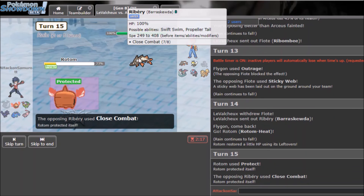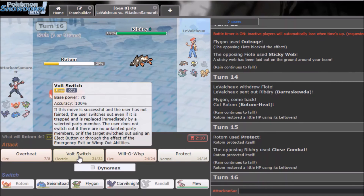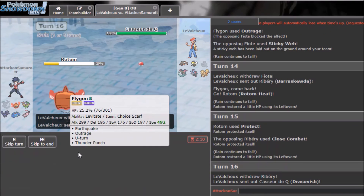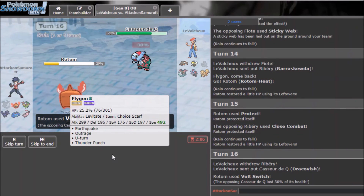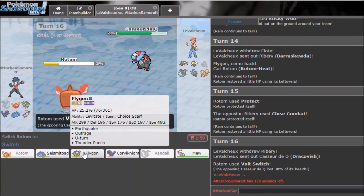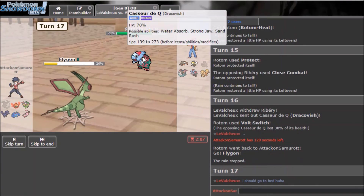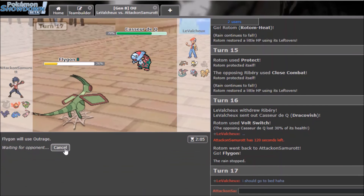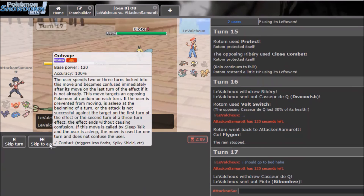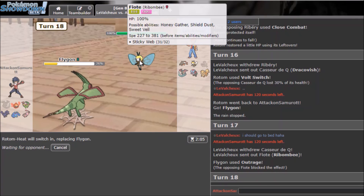Barraskewda — the demon is here! I'll Protect and scout what it's locked into. If it's Liquidation I can set up, otherwise Close Combat. He could be Life Orb too. I'll go Flygon and Outrage because I legit have no other choice. He goes into Ribombee — I knew he'd do it. I'll go to Rotom and take that hit, then Earthquake through.